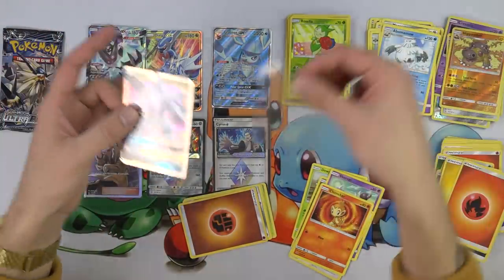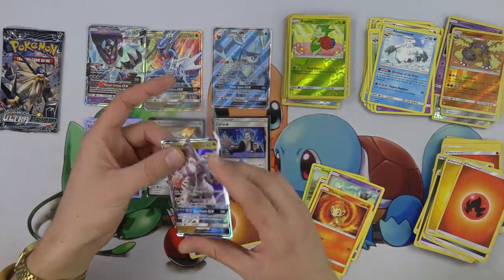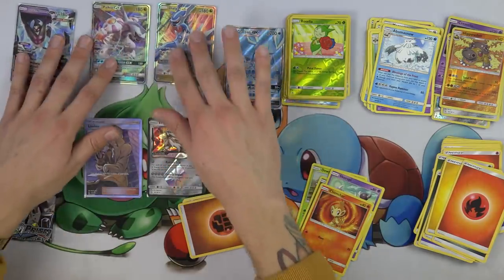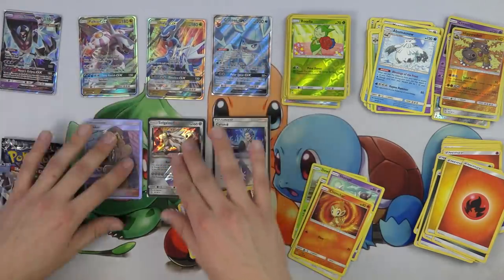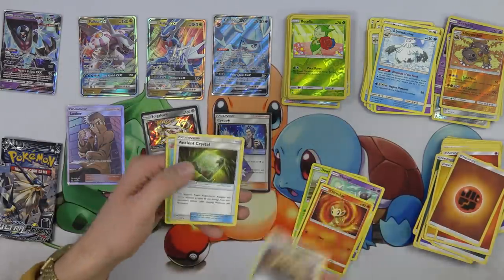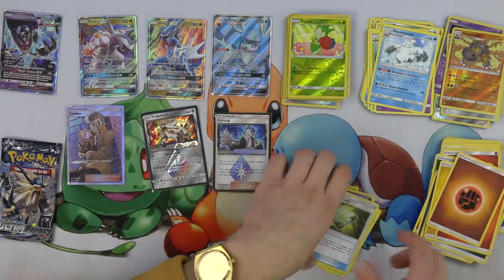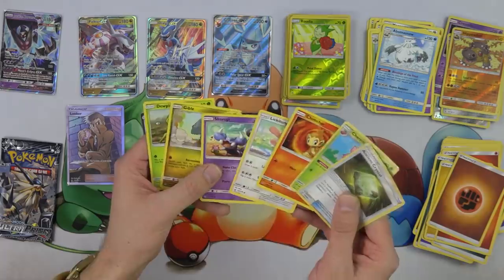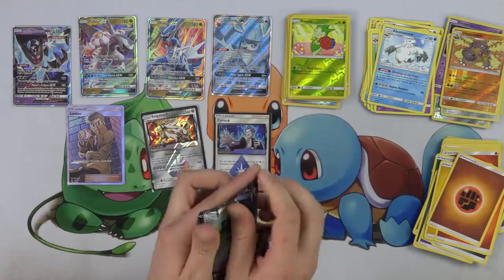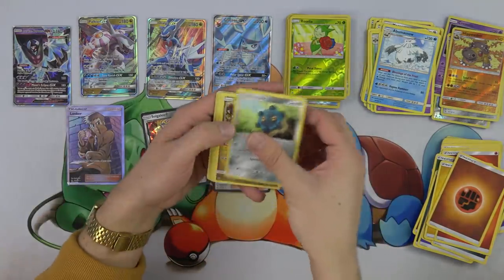So we've got both of the box legendaries — Dialga and Palkia. We've got both of those guys in here. One pack remaining. There's a lot of Diamond and Pearl cards in this set — everybody's talking about Diamond and Pearl remakes being confirmed. Like, why else would they be putting all these Diamond and Pearl Pokemon in here? They're going to have to bring back... it's been a while since all those Pokemon have been seen.